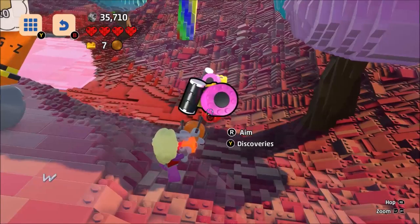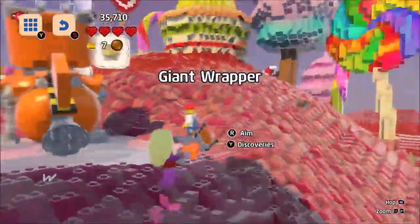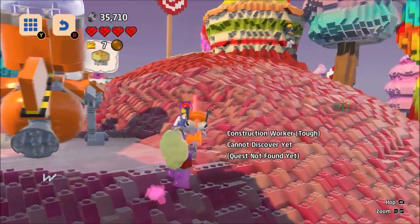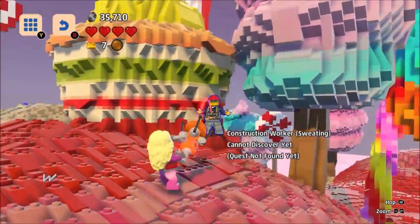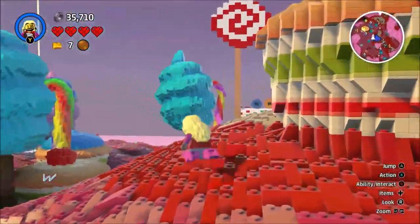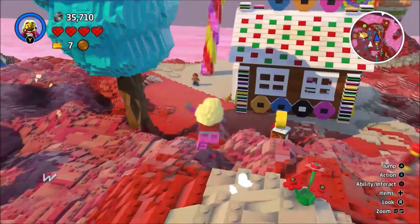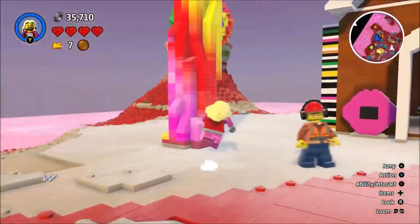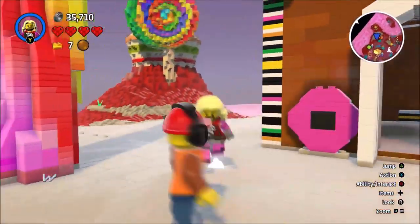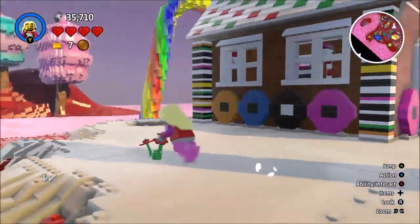Let's discover some stuff before we do anything else. I want all of the candy. Sweet fire — oh cool. I've got to do some quests before I can discover you. Fine. There's a sweetie house — awesome. Hello man, you look like Emmett. Sort of, maybe.